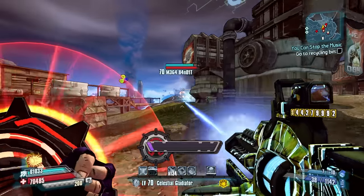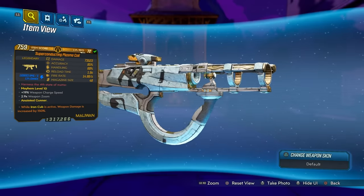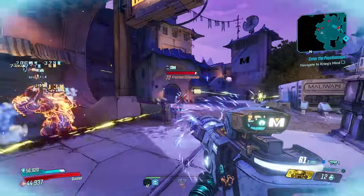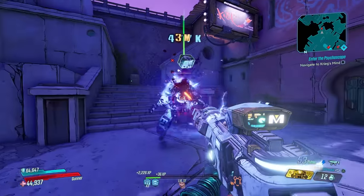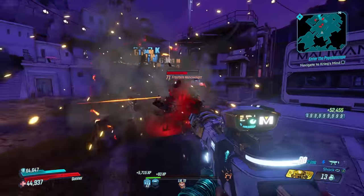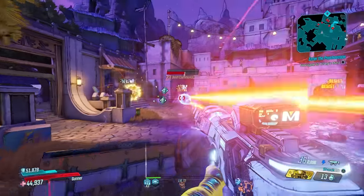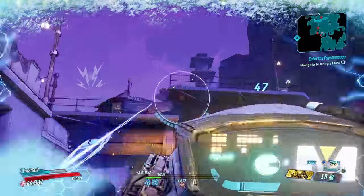Finally at number one is the Plasma Coil from Borderlands 3. This SMG was introduced with Arms Race in the second season pass, and it is godly. Imagine a laser-focused Norfleet that uses SMG ammo — that's the Plasma Coil. Frankly, this gun is just broken; it's like Evil Smasher glitch levels of broken, like the Bee and Conference Call combo in the early days of Borderlands 2. Any parts, any rolls, any anointment — it trivializes everything. You can do the level 13 story skip, jump to Arms Race, hunt for this gun, extract it, and use it all the way through the story and even into Mayhem levels.